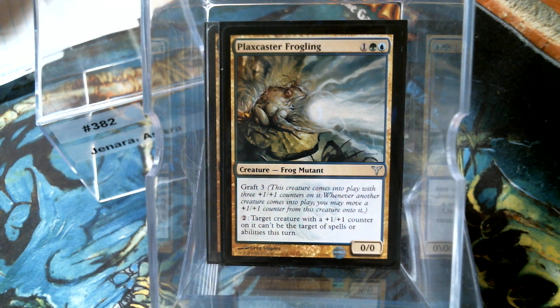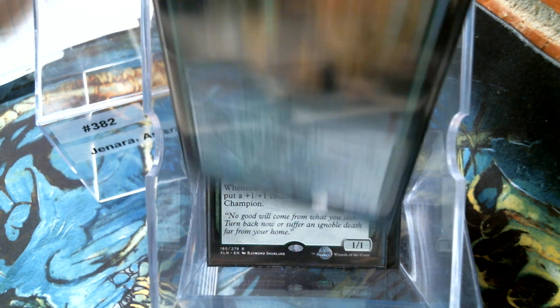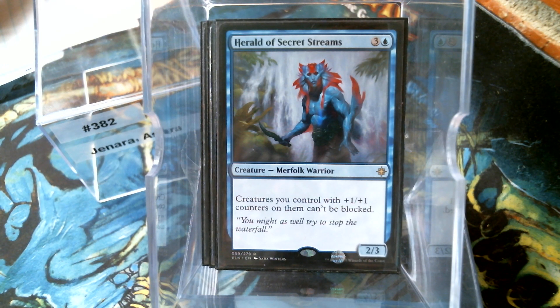Black Caster - this one is beautiful. Target creature with a plus-one, plus-one counter on it can't be the target of spells or abilities - it gets Shroud. Deep Root - cast a non-creature spell, put a counter on this. That might be the weaker portion because most of what we have are creatures, so it'll get a few. Undergrowth Champion, Nimbus Swimmer, Experiment 1, Alter Ego. The Herald I really like, just because it's better than trample. Jannara, you go right ahead - ain't nobody blocking you.